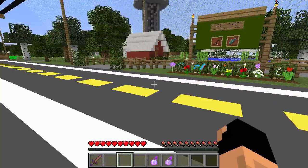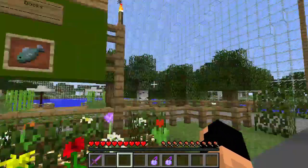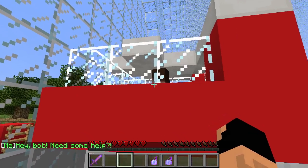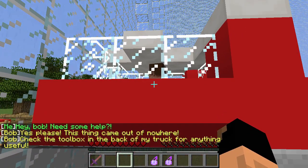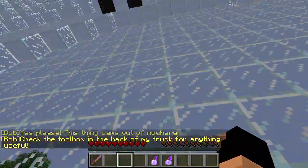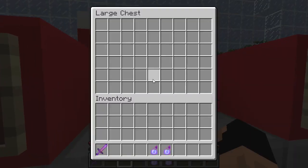Selling pumpkins — hello! There's some cars. Wait, what's this? Let's talk to Bob. This thing came out of nowhere — check the toolbox in the back of my truck for anything useful. This thing came out of nowhere — this is awesome. Toolbox in the back of the truck!